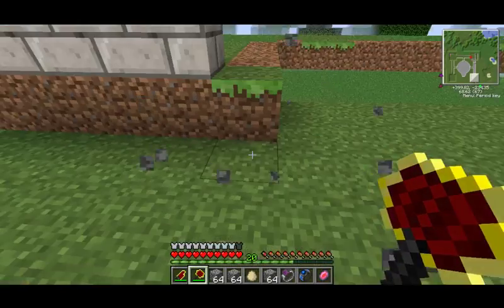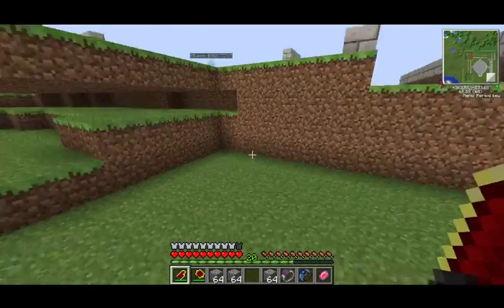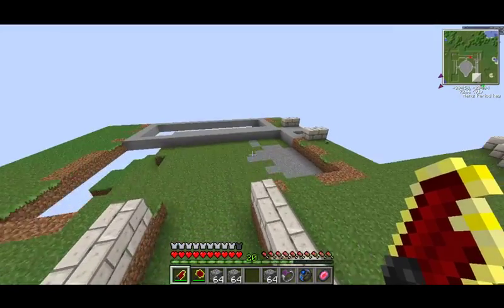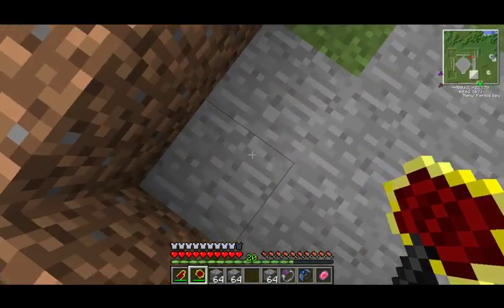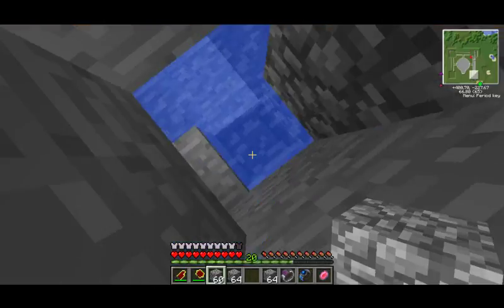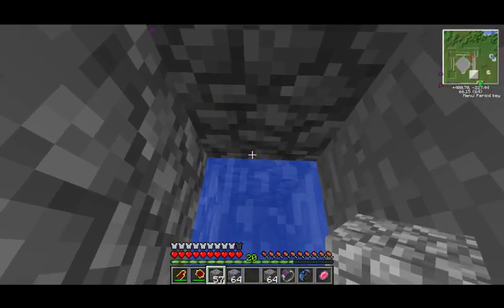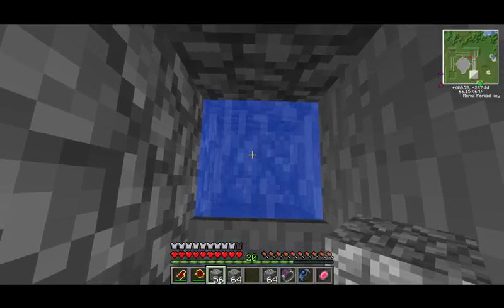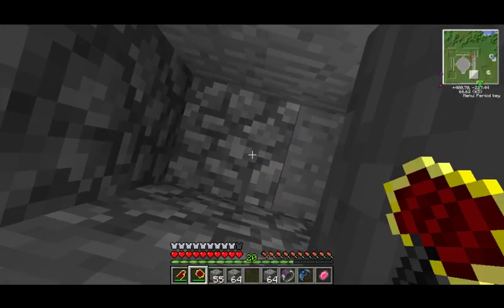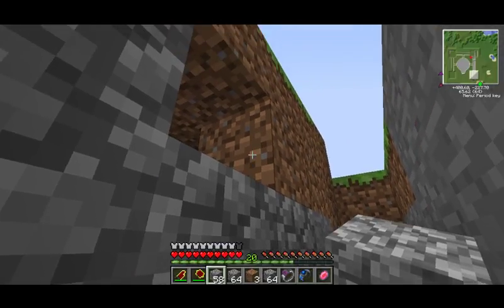I'll remove this now and dig down a few blocks — how far did I go over here? I came down four, so I'll go over here accordingly. There's water — okay, I'll just fill that in. I'll fill in the rest too. I'll remove the water because I don't want water in my basement.